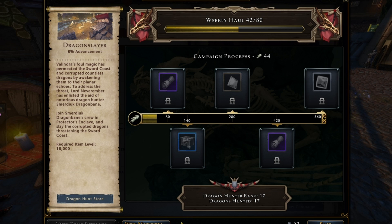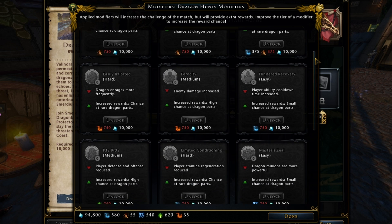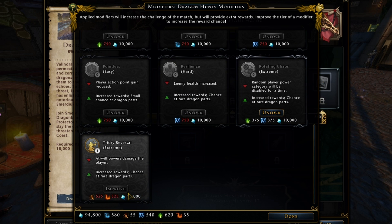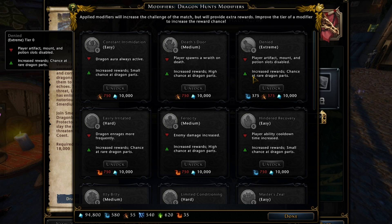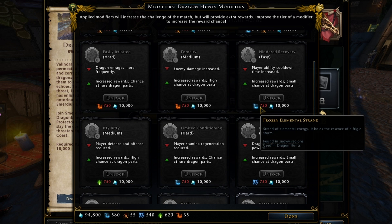Dragon hunt modifiers are exactly what they sound like — modifiers that increase the challenge while providing extra rewards. You can also improve these modifiers to increase the reward chance. I won't go over every modifier here, as this is an overview of the campaign. Modifiers have four difficulties: easy, medium, hard, and extreme, each with their own pros and cons.